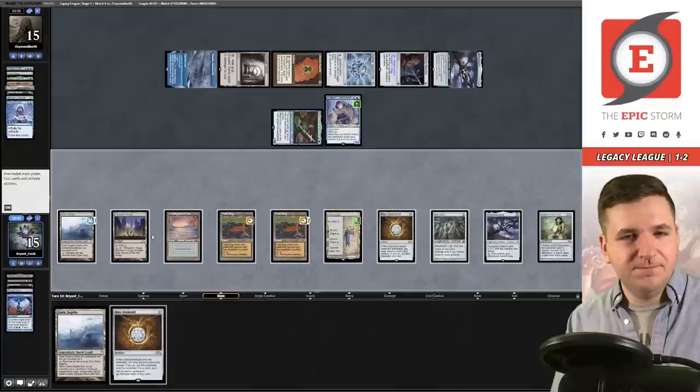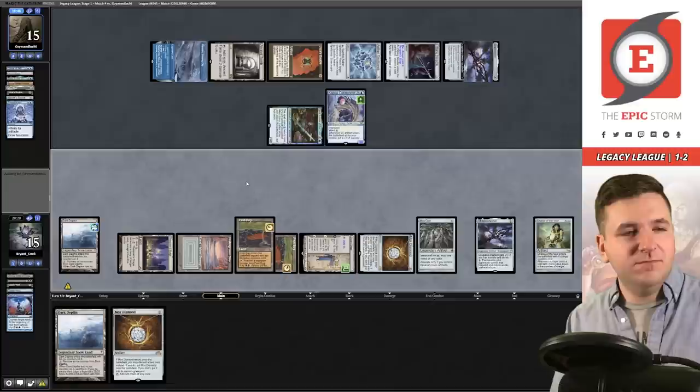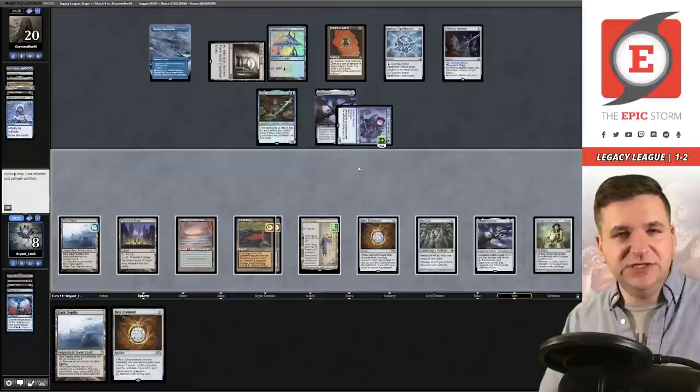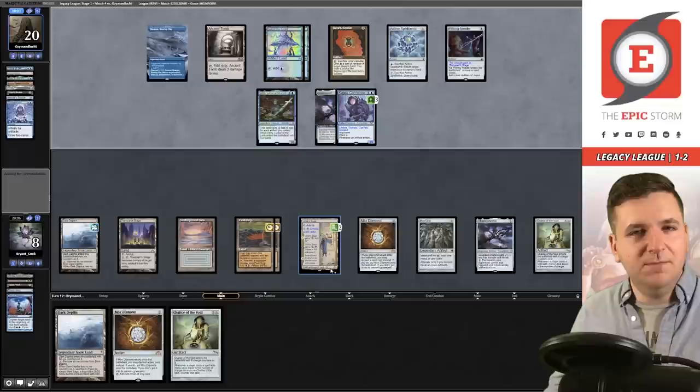I'm a mana short of turning on the Stage this turn. I think I'm just going to be dead to the Cannoneer plus Shadow Spear. We take seven, down to eight — not looking good for the home team. I can't race this. I'm donezo. Pass the turn — and that's the ball game.